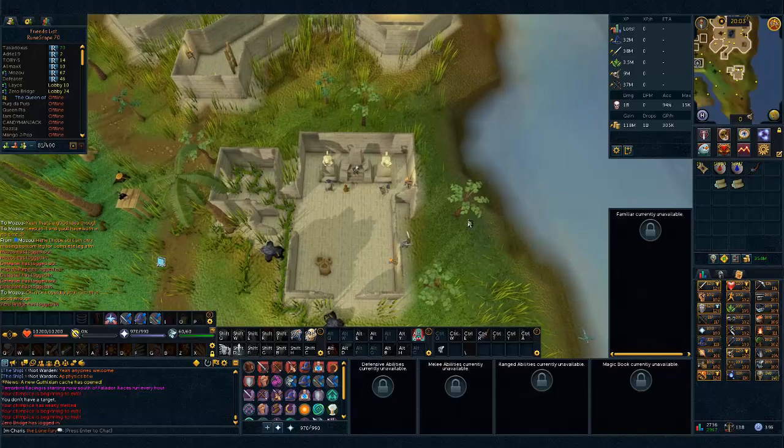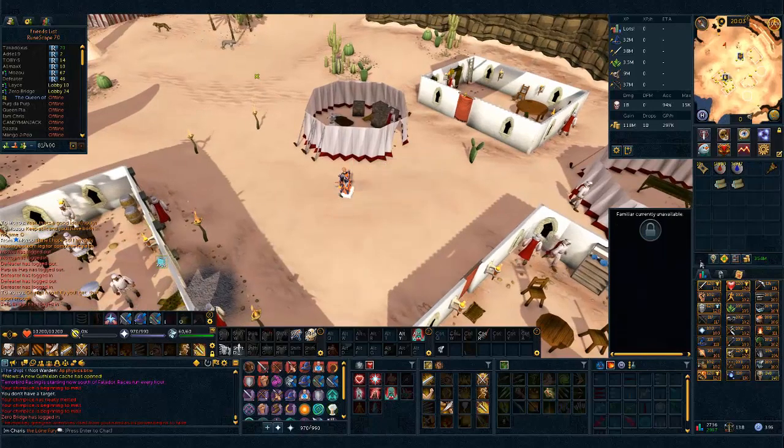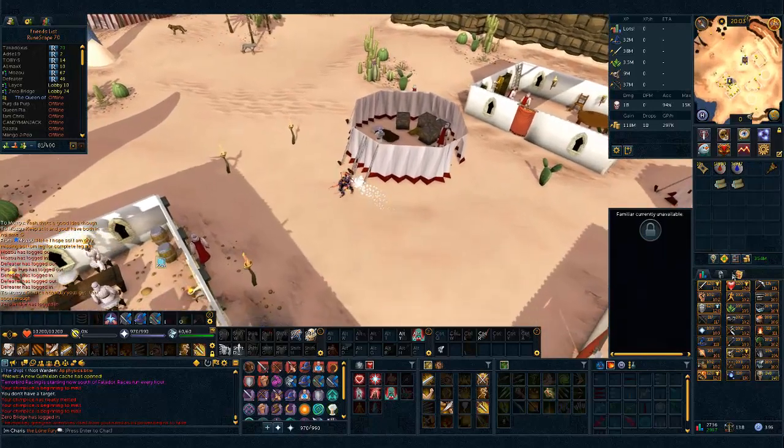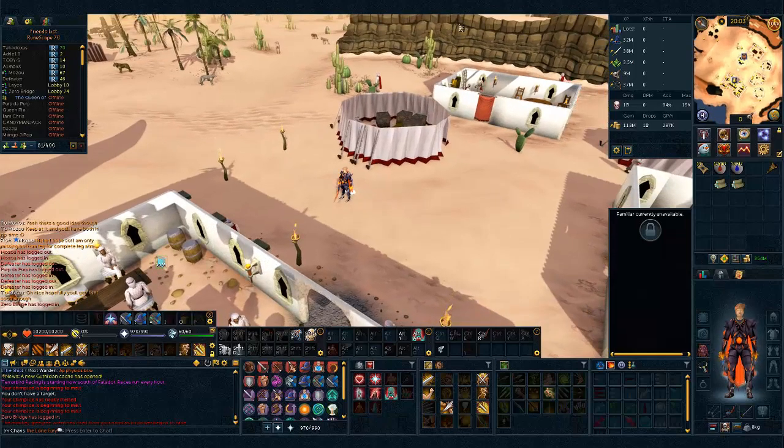Then you're going to teleport to the bandit camp and this is where you start over. Don't forget to equip your augmented drygore main hand — or whatever you have for bladed dive — so that you can use it when you're going back to the monkeys.